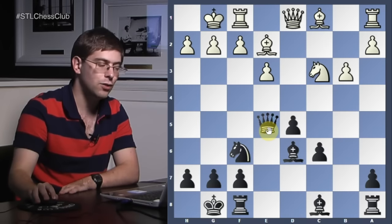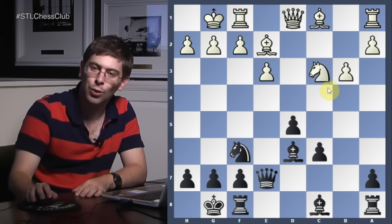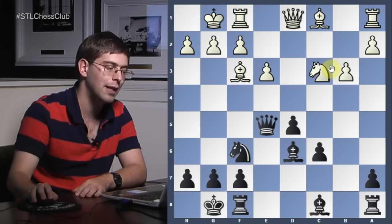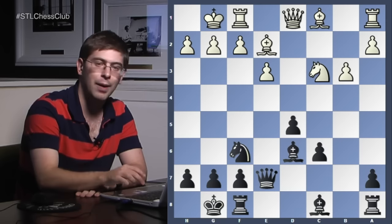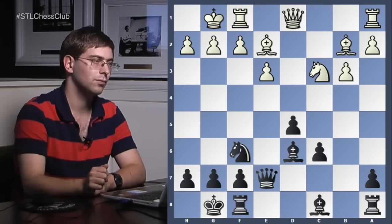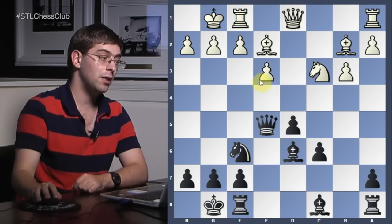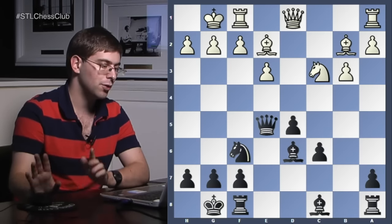He played queen e7. So unlike queen c7, which is also an idea, he's trying to bring the queen to e5, directly threatening mate. For example, if white would be totally clueless and play bishop f3 with the idea of bringing the knight to e2, Keres most likely would have played queen e5, with a double attack on h2 and c3. And after g3, he would win the piece. Obviously Bobakov knew what was going to happen, so he played bishop b2. How should we continue here? Obviously with queen e5.